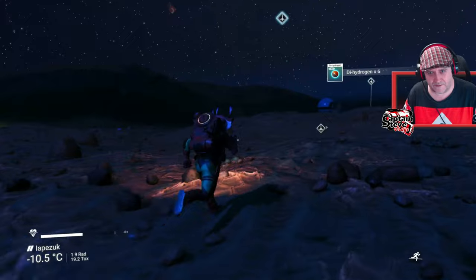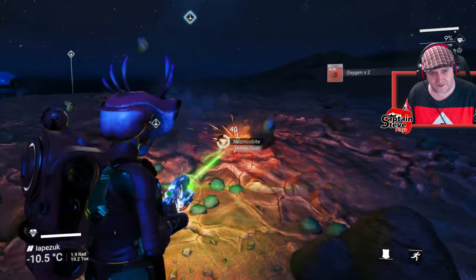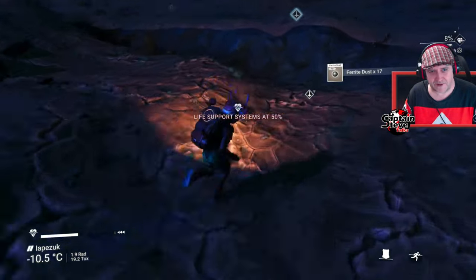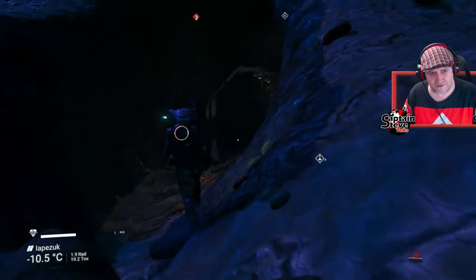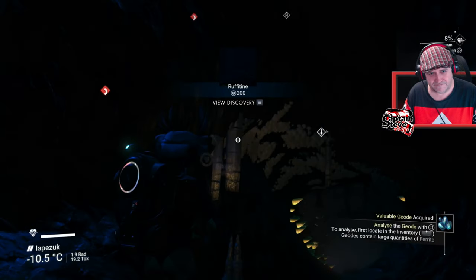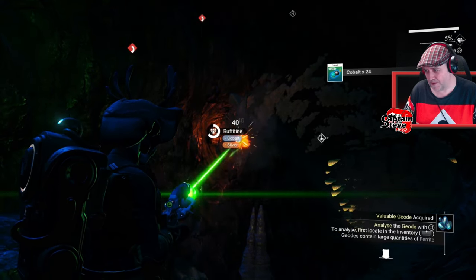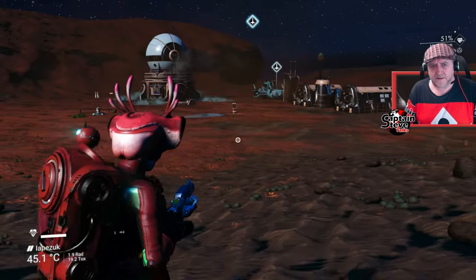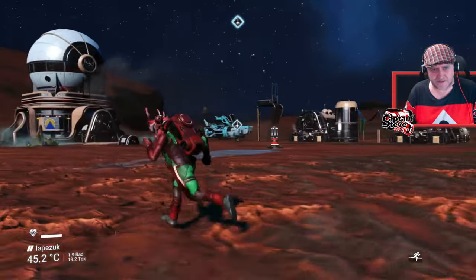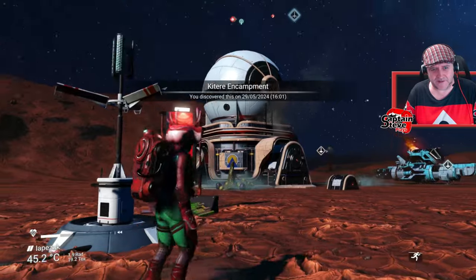We're nearly at the ship — I'm grabbing some ferrite dust, oxygen, and carbon. Holy mackerel, let me grab some cobalt as well. I spent a bit of time mining some cobalt. Okay, I've reached the ship — and it doesn't look like the ship from the patch notes; looks like they've given me a shuttle. Not great, but I've hit up the navigational data and let's head to the ship.